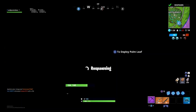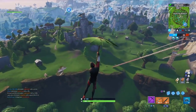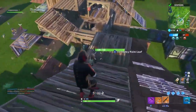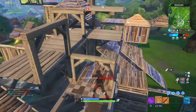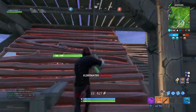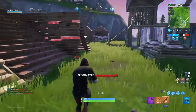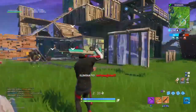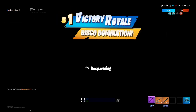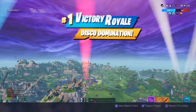Guys, we got 14 kills to our name. I don't think we're gonna drop a 20 bomb in Disco Dom, but we're gonna see if we get a clutch win. Look at all this building — oh look, it's Ice King! I'm gonna get you back from season seven. 16 kills. Can we get the 20 bomb? That's the question. 17... 18... No! Dang it. We got 18 kills and won Disco Domination.